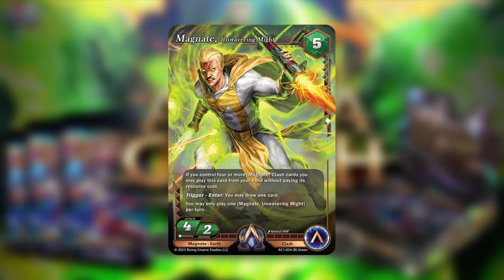Obviously if you're not hitting the free aspect, this card isn't tremendously exciting — you're still drawing a card and it's still a 4-3, which is fine, but for a five-cost that's pretty steep. You're really trying to hit the free aspect, which your best bet is on turn three, maybe turn four. That's Magnate Unwavering Might — a much more interesting card than the previous one.